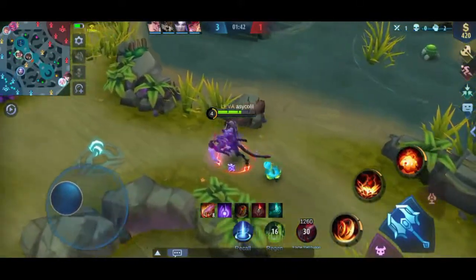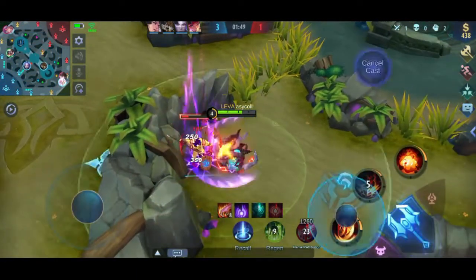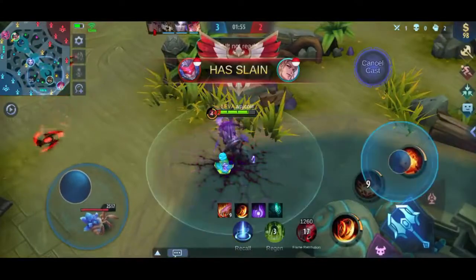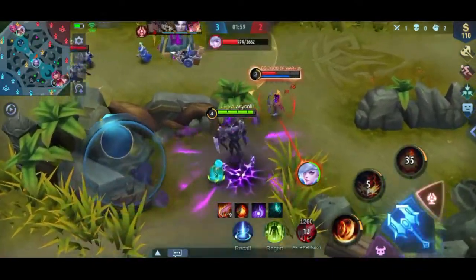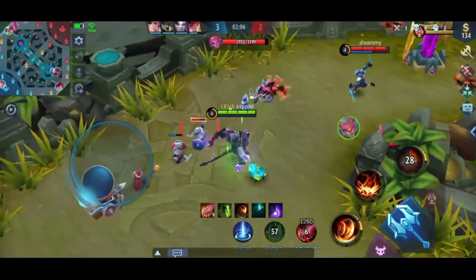Oke kita sudah level 4, kita harusnya sudah meninggalkan hyper lawan ya. Oke di situ, apakah kita bisa ambil Mia-nya? Kita ulti-kan dia, masih level 2. Kita lempar sabitnya, nggak bisa ya, bisa dipaksakan. Jadi seperti itu kalau kita bisa merusuh ya kita rusuhkan aja.